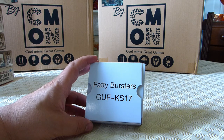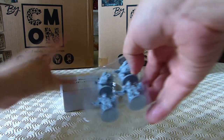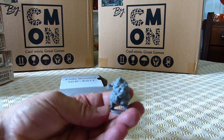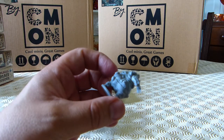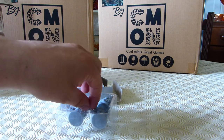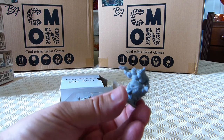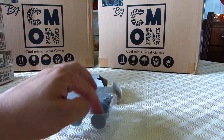Now here we've got some Fatty Bursters. I can't remember if these were in the base box or the expansion, but we've got some extra kind of fat, grotesque, orcish bursters. That is pretty gross — they're lovely figures, they're going to paint up great. These would work really well as a conversion potential for a Nurgling army if you're into your 40K.